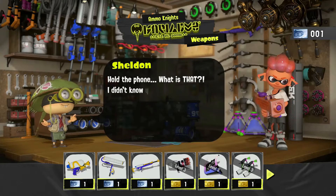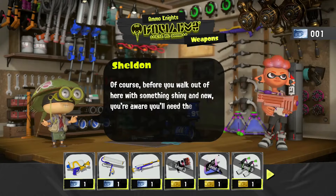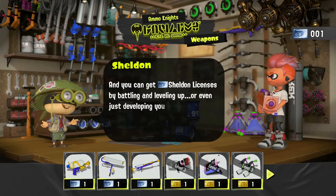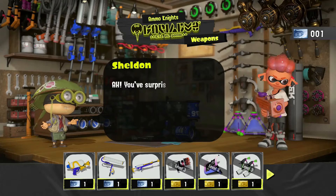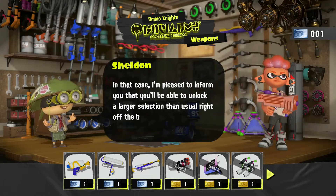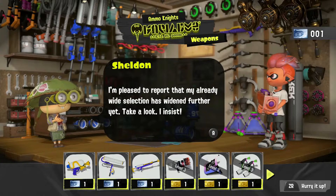Let me guess — if you're looking for some new weapons, you've come to the right place. Hold the phone — I didn't know you were a collector of advanced weapons. You'll need something fresher for the Splatlands, but before you walk out with something shiny and new, you'll need the Sheldon License. You already have at least one gold Sheldon License — you are a collector!